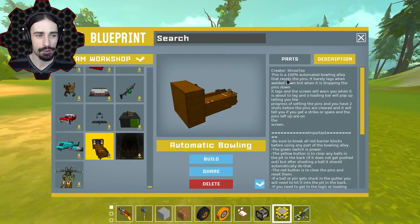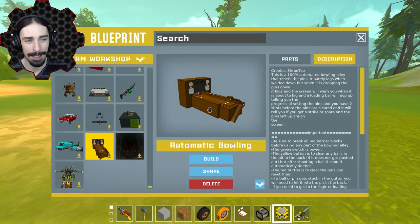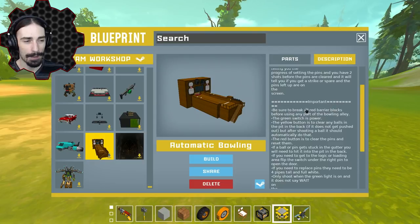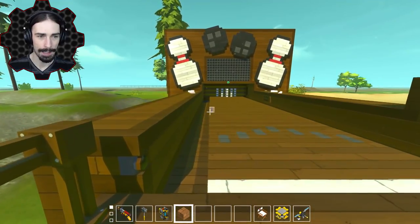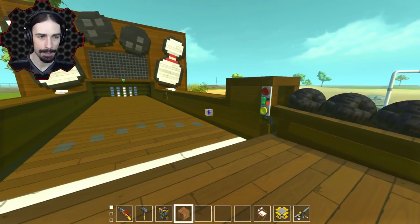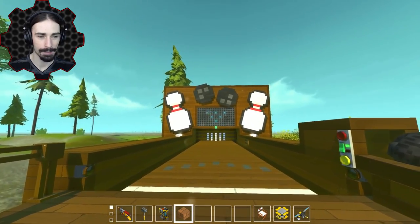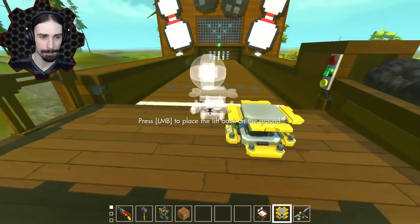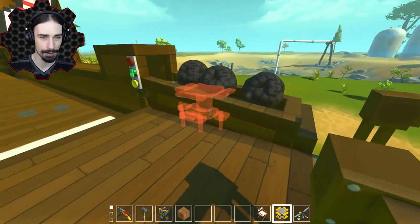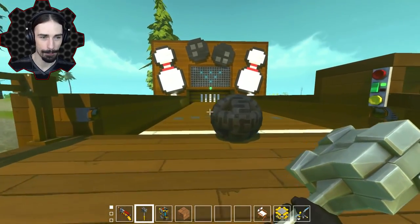Up next, by Shrew Two, this is a hundred percent automated bowling alley that resets the pins and barely lags when welding down. I'll follow the important instructions and hopefully not mess anything up. I think the green button is to start. It even displays what pins you have! I grab one of these, put it down, and hit it with my hammer — watch it roll back down here. Let's see if we get a strike first try.